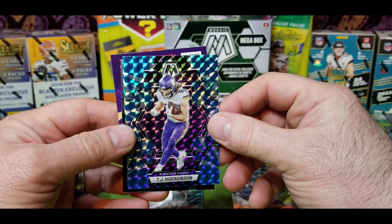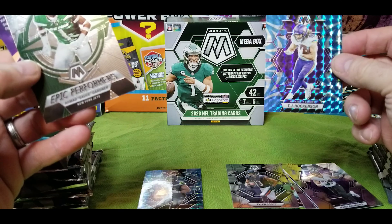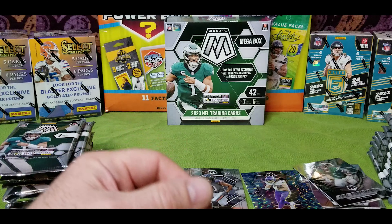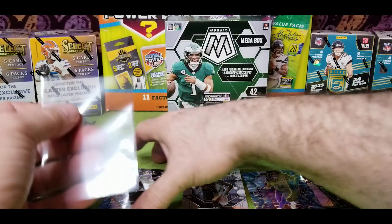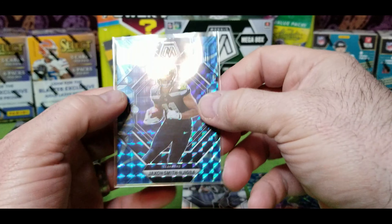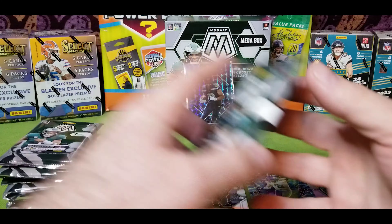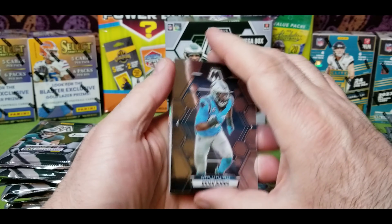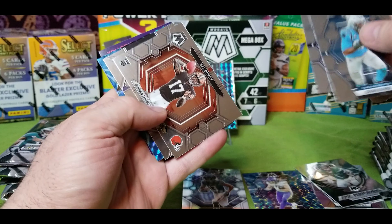Mark Andrews, LT, Derrick, Dak Prescott, Tyler Scott — and we got a blue. Let's get these down here. It's a rookie Jackson Smith, beautiful. Next we have a Viking — TJ Hawkinson — and on the back, Epic Performers of Sauce Gardner. I think we're going to put Jackson Smith up on the back because that is a cool card.